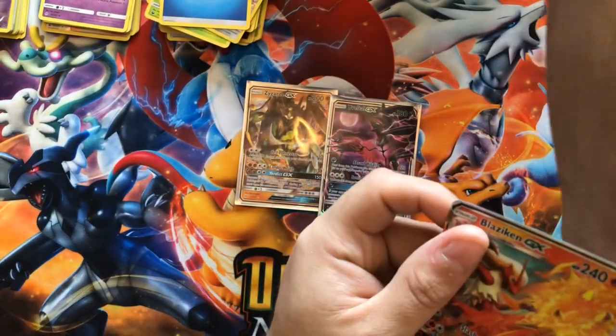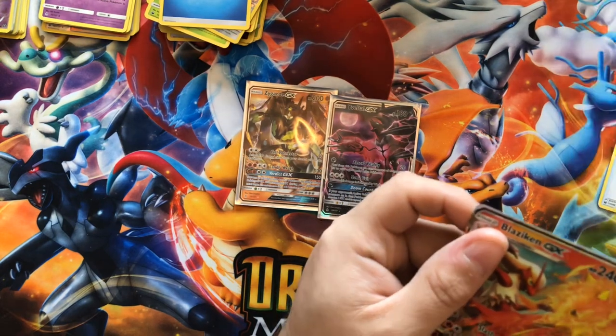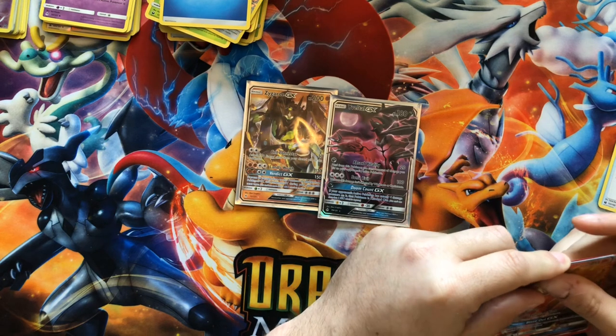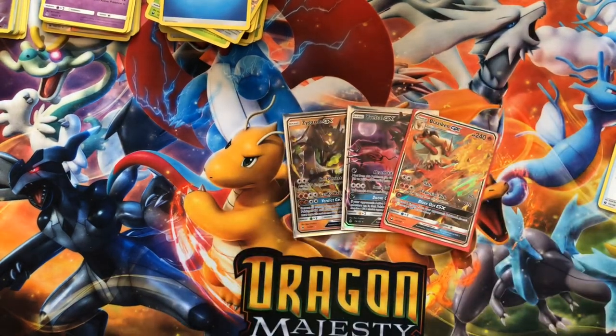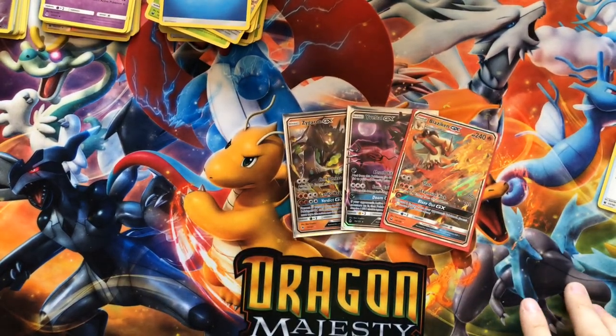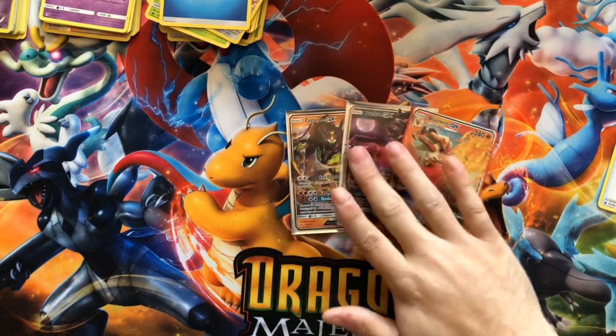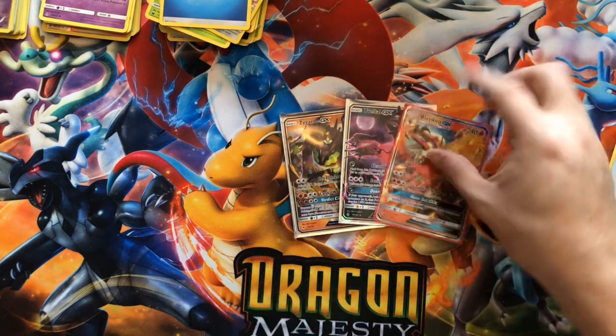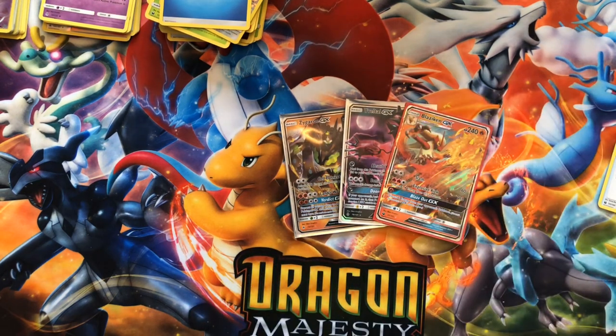Got a total of 8 packs, 3 GXs out of 8 packs — I don't know if that's that bad. Zygarde — I'll tell him to play this again. No full arts or anything, but still good cards. Thank you for watching this video. Stay tuned for the Lunala Box video a few days from now. Head over to PokemonAwesome.com and use YouTube10 at checkout for 10% off a $20 purchase. Have a good day!